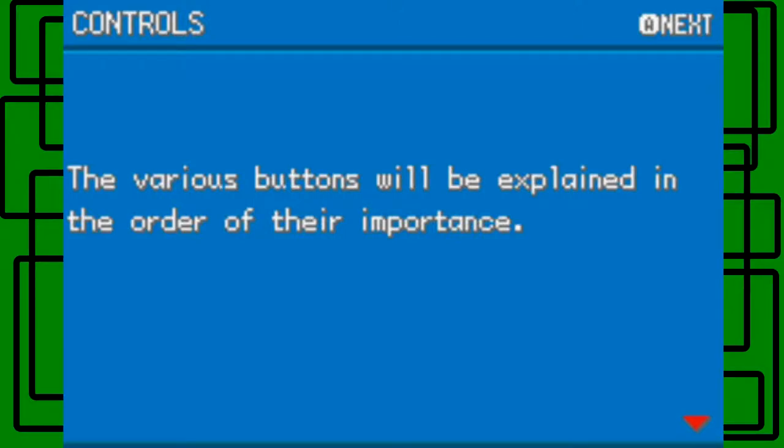I used Charmander in Pokemon Leaf Green the first time, and then for the walkthrough guide I used Squirtle in Pokemon FireRed for my last stream series. So now I'm gonna start with Bulbasaur.